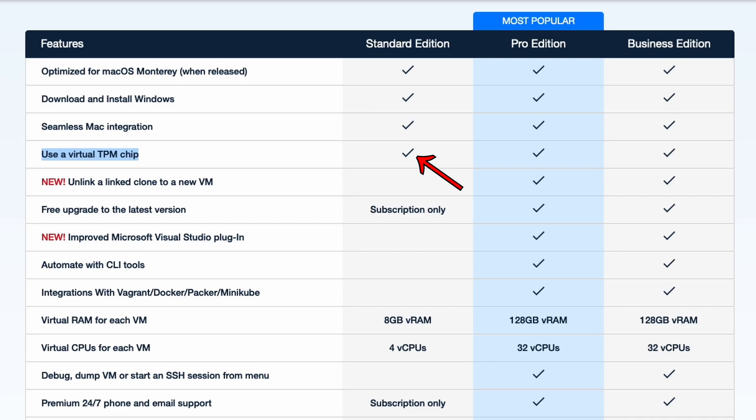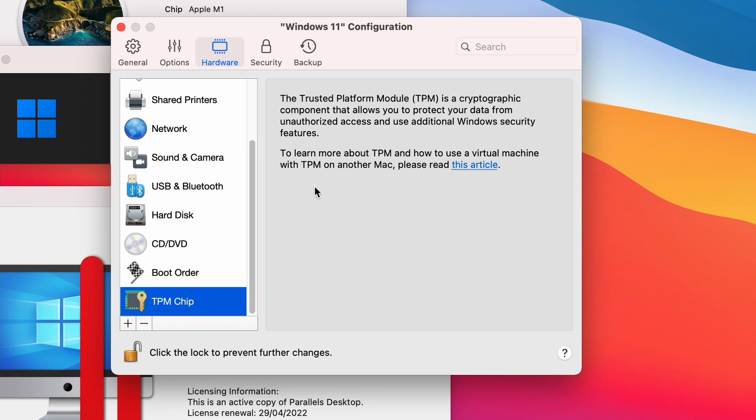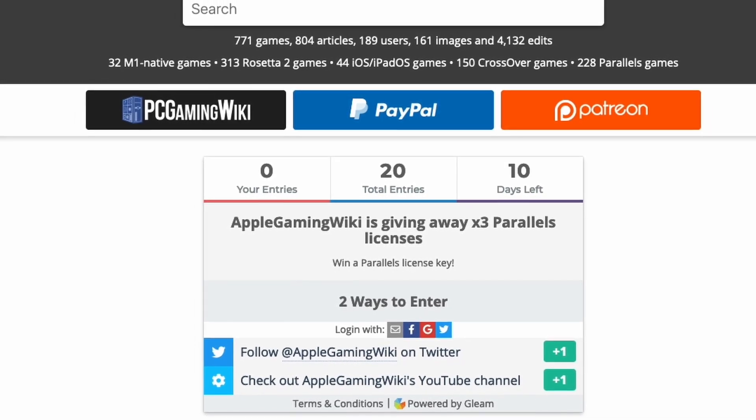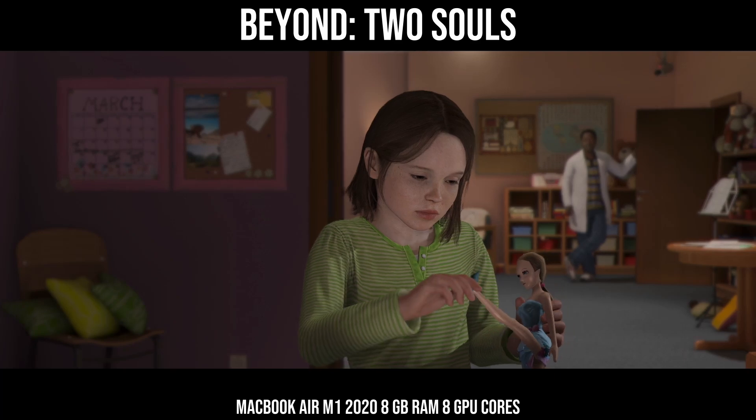I'm very happy to announce that Parallels 17 now supports the virtual TPM chip even for the standard edition. This used to be a pro edition only feature. Parallels has now decided to bundle this feature into all editions, and this should help with compatibility with the full version of Windows 11 when it releases, which requires the TPM chip as a minimum requirement. Also, we are giving away three copies of Parallels on the Apple Gaming Wiki website. Please check out the Wiki for more information on how to enter this draw.